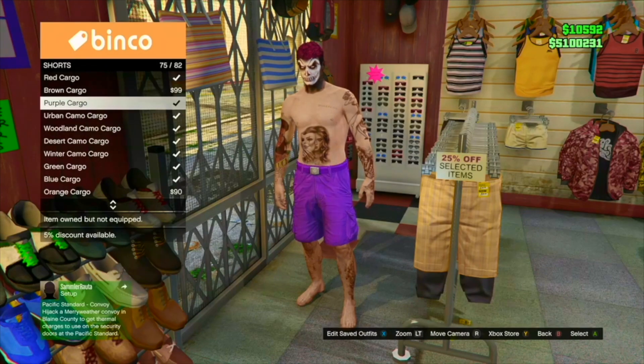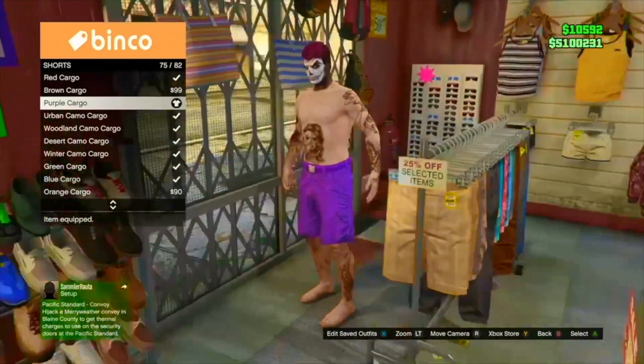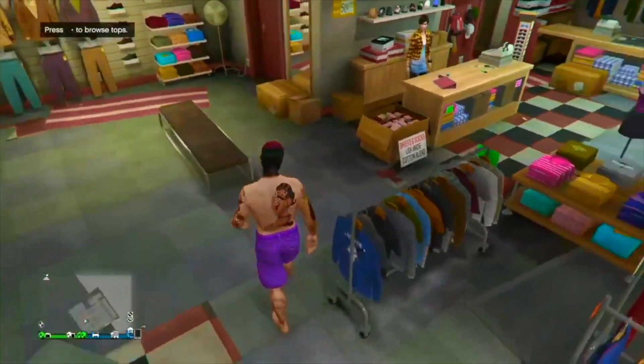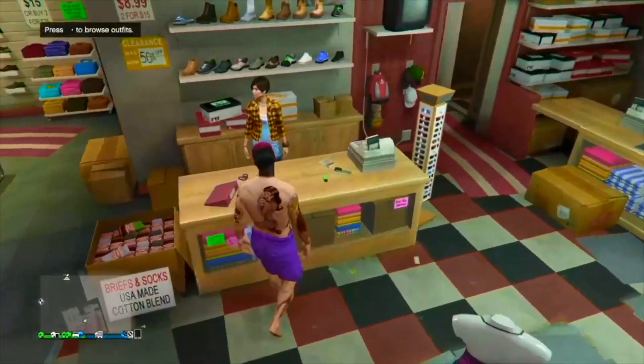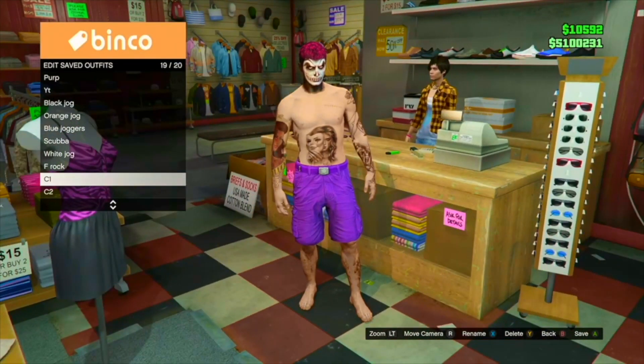Check that list out so you can get the components for the joggers you want. Once you have gone ahead and got the component joggers, you just want to go ahead and save it to your outfit slot. This has to be either your 20th or your 19th slot in order to do this.